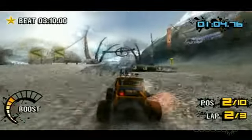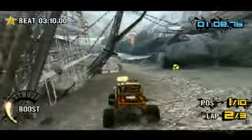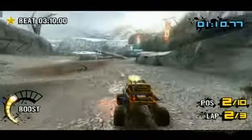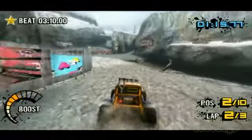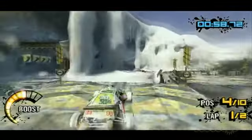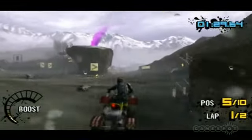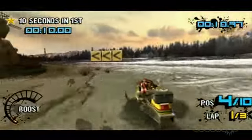Like with its console brethren, racing in Arctic Edge is all about flexibility. Each of the 12 courses includes multiple routes, each one suited to a particular class of vehicle. The vehicle classes include some returning favorites, such as the ever-popular buggy and the bouncy but responsive ATV. There are some new additions as well, like snow machines, which feel squirrely but are good at drifting.